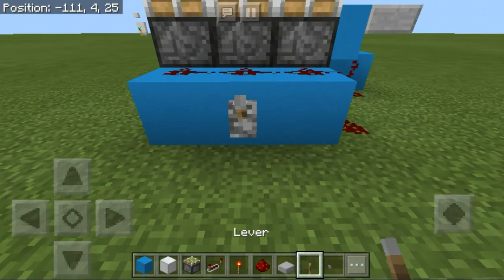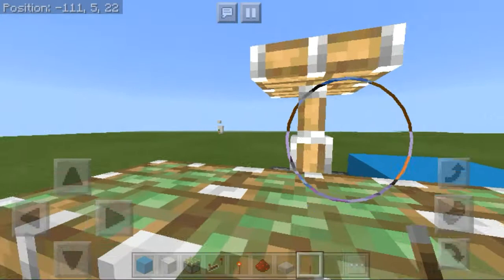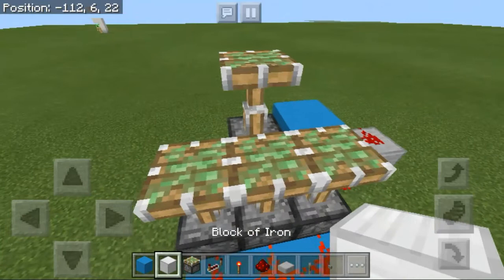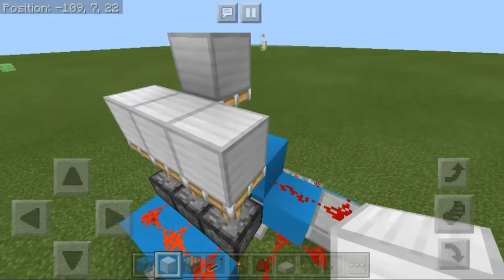Put a lever to test everything. Click it — you should see the double piston extension. Click again and you should see it retract. Once confirmed it's working, activate it one more time and place your block of choice for the door above the pistons.